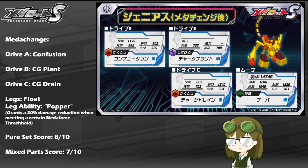As a pure set score, I have to rate him solidly at about an 8 out of 10, given that he is a very solid and dedicated supporter type — between his passives with Charge Plant and Rebirth, to his dedicated combat skills with Confusion and Charge Drain to help stall MetaForce fighters or even throw them off in rare instances. As mixed parts, it was a little tricky to gauge Genius, given that the kit is basically the same in both normal and MetaChange form with the exception of leg type and head use. I'd rate him a little bit lower in that case, since mixing up parts means missing out on the float leg ability and Confusion, which can be pretty nasty once applied to an enemy.